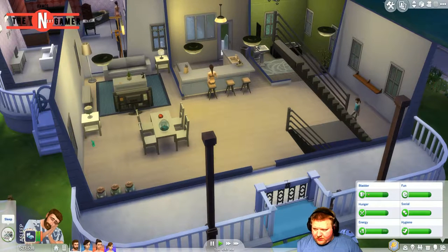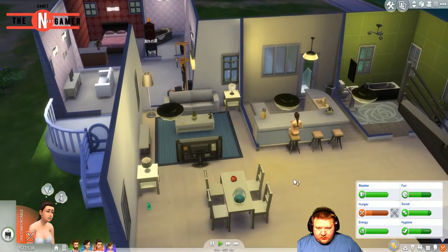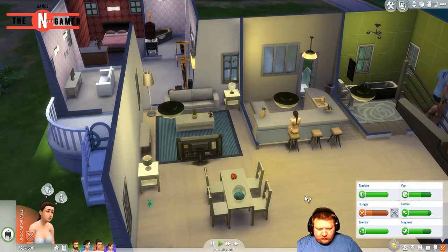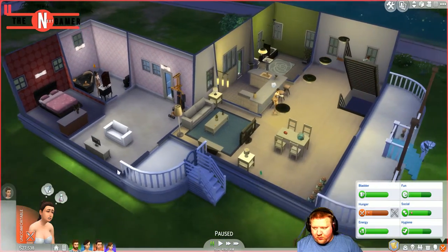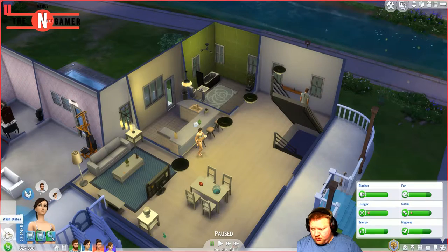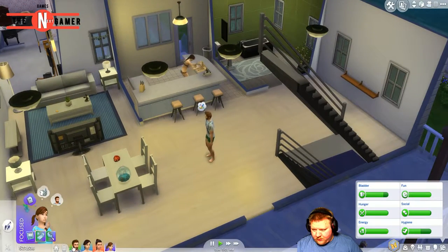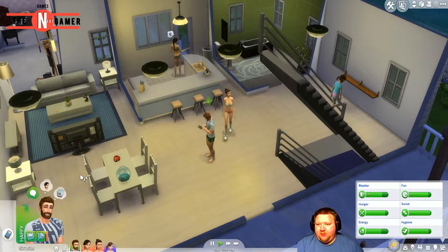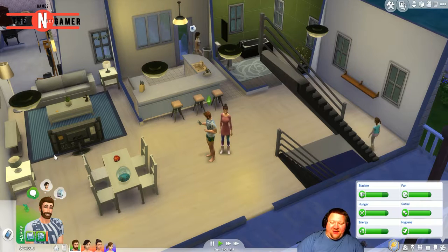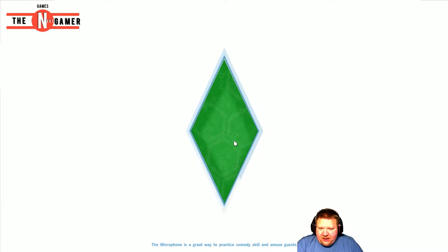He is all ready to go. I'm going to pause, have her change into her everyday outfit, and wash the dishes. Here we go guys - household move! We're gonna leave that broken sink there. We've got almost 30k funds with us, plus the amount we're going to get for the house.